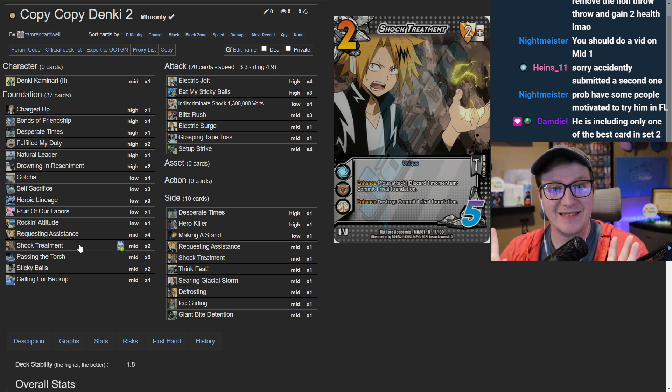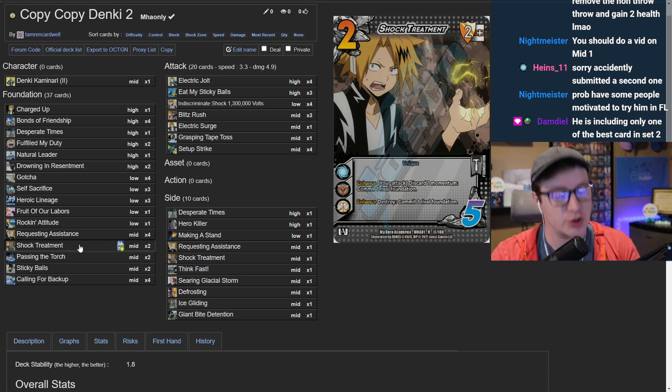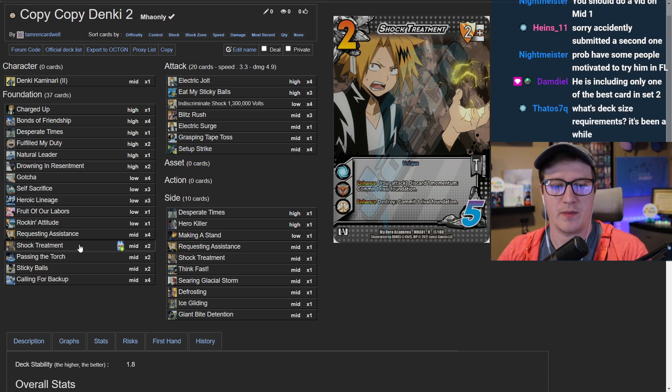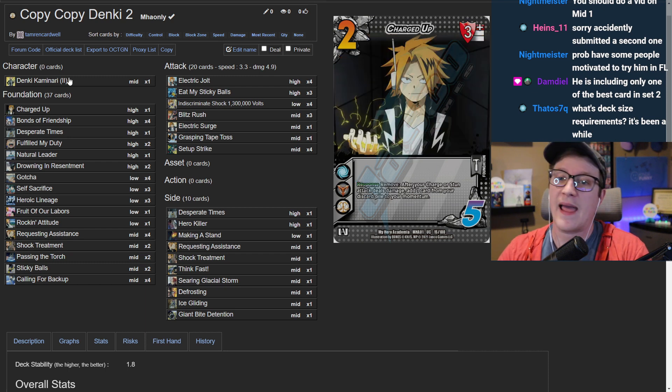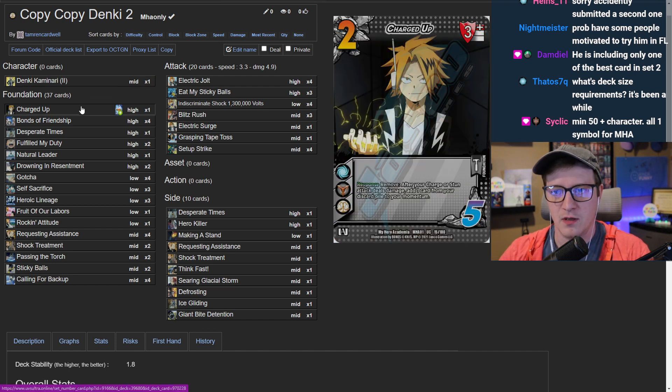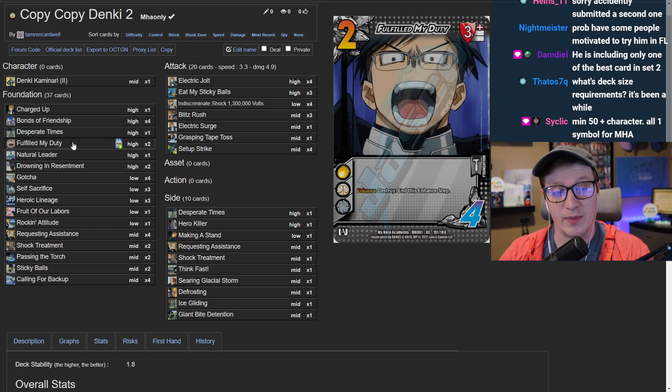The host notes that in Set One, Shock Treatment was the MVP of their Ochako deck. The character ability that snaps momentum made that card exceptional, and Denki does it even faster and more freely than Ochako. The guest is convinced and wants to try it. Moving to high blocks, the host identifies the ones they don't like: Charged Up, Rocking Attitude, Fulfilled My Duty at two-of, and Drowning Resentment — asking the guest to sell them before swapping in more Desperate Times.